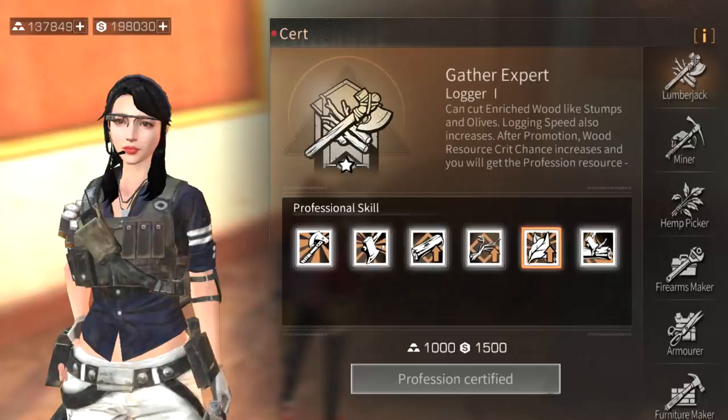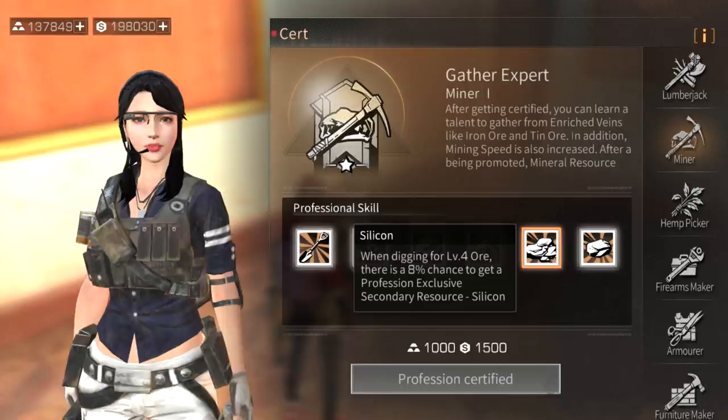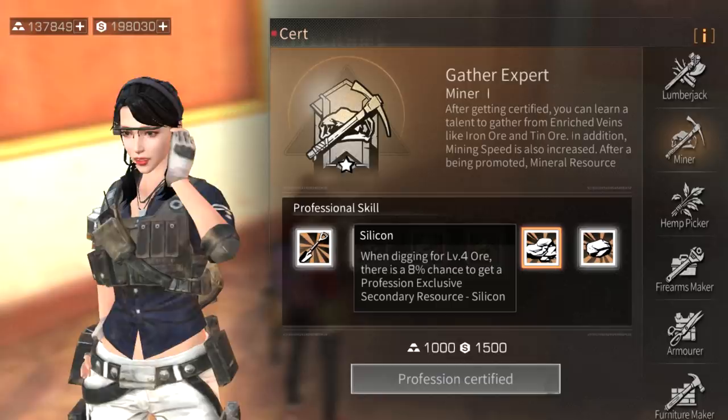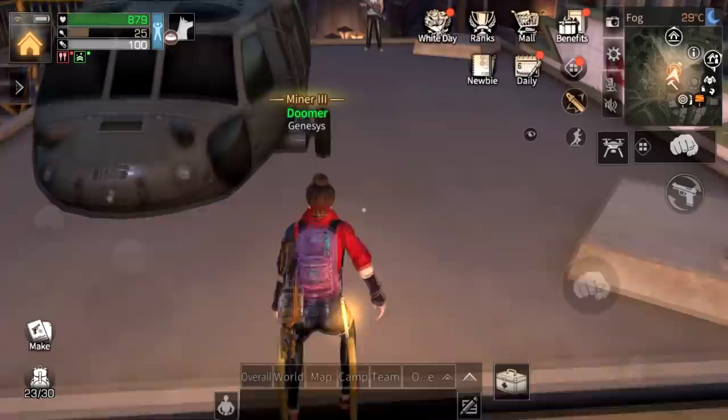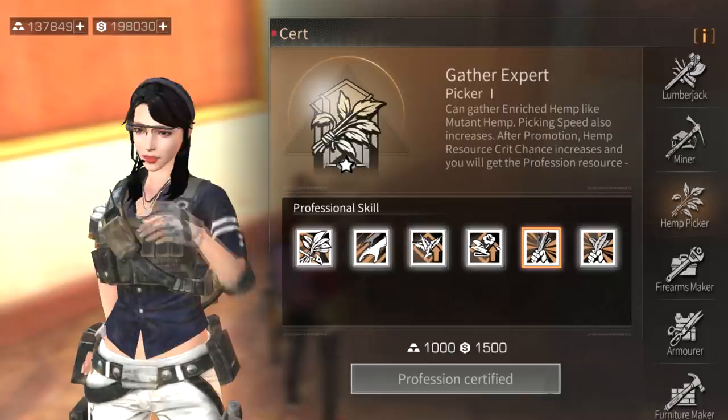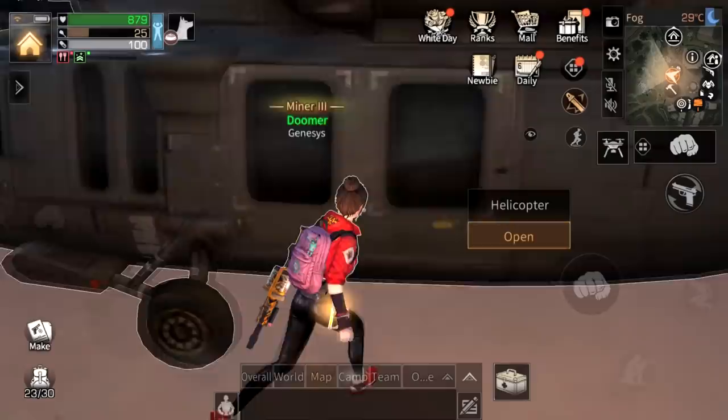For miner, when digging for level four ore there's an eight percent chance to get a profession-exclusive secondary resource called silicon. For hemp picker, when gathering level four hemp there's a twelve percent chance to get a profession-exclusive secondary resource called jute stem.